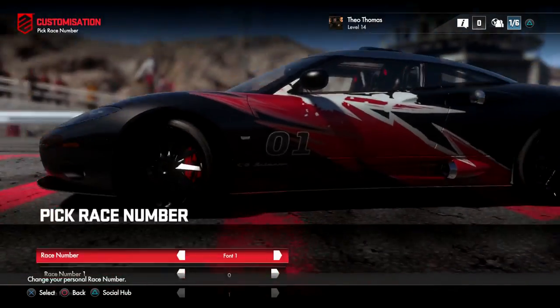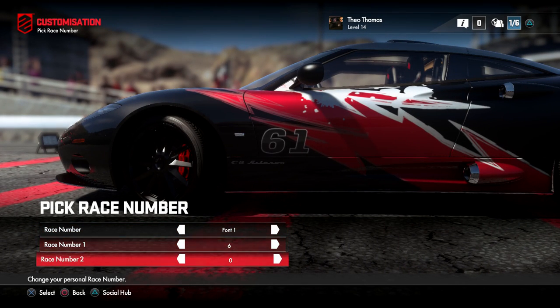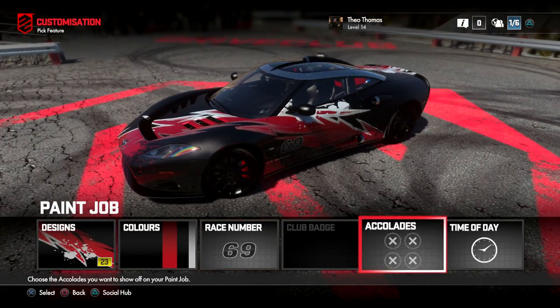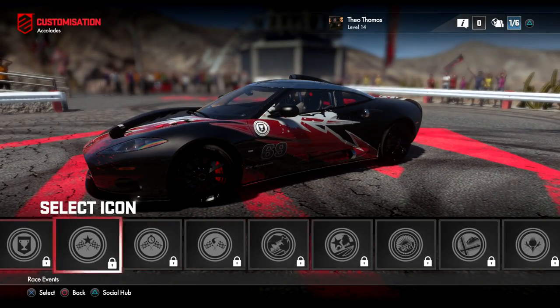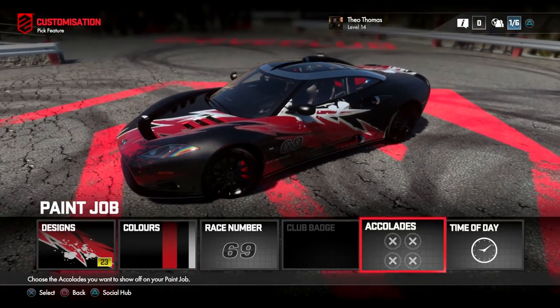As for the race number, I'm going to put 6 and a 9 — how could we not? And here's pretty cool: you can actually put badges you've been awarded on here. So far I haven't been awarded anything because I'm a nub, but it's really, really cool. You can put four of them on the car.